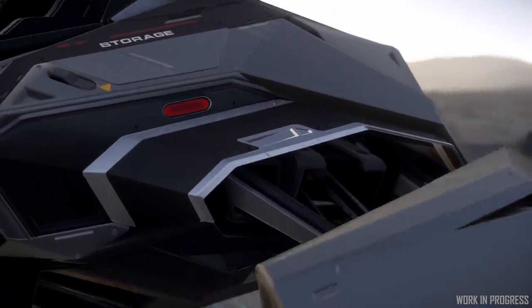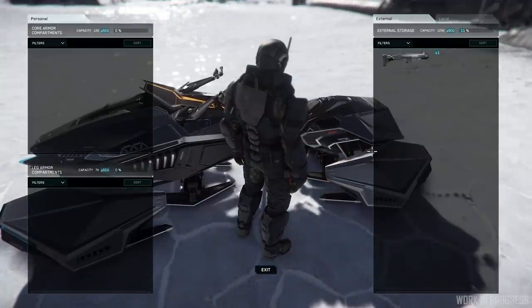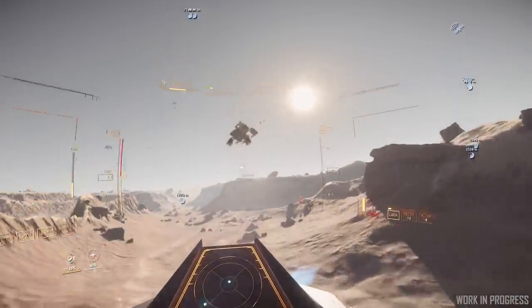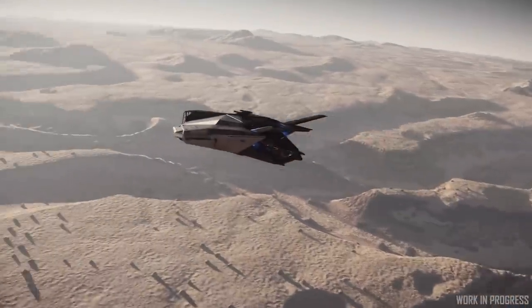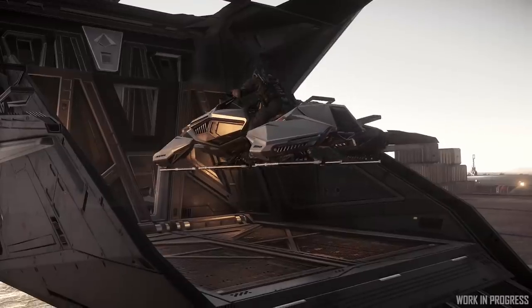It's got an inventory on board, so anything small you find you can put on board. Because it's got a wider wheelbase — or bigger gravlevs — it's able to account for those changing variables over a rocky surface. Whereas something like the Nox can go like a bullet in a straight line, if it catches something the wrong way it's going to lose stability a lot quicker than the Hover Quad. It's something we've had in the pipeline for quite a while — a nice add-on developed as part of the Consolidated Outlands Nomad concept. The original Nomad concept was designed with the Hover Quad in the back, so making sure it could fit and be driven out was one of the big concerns during development.